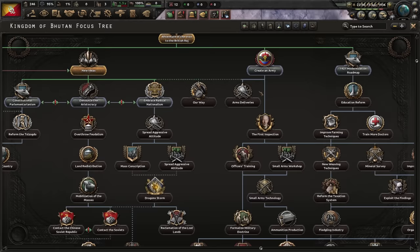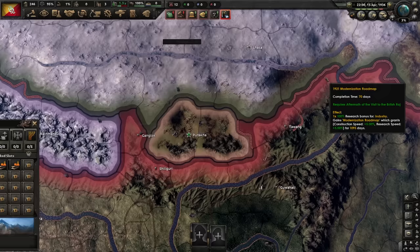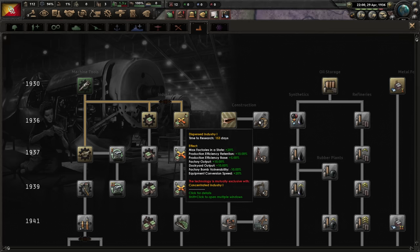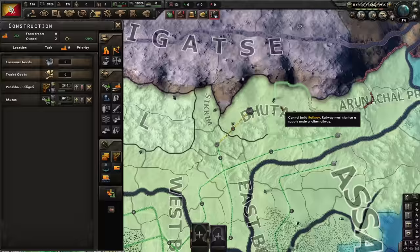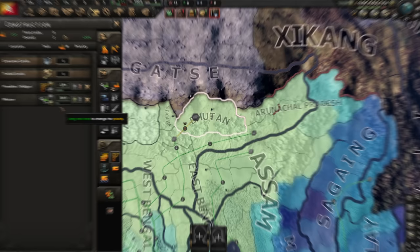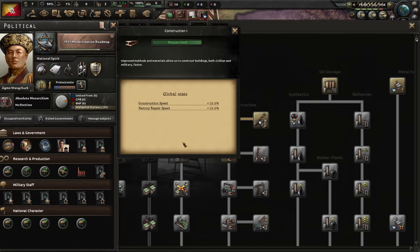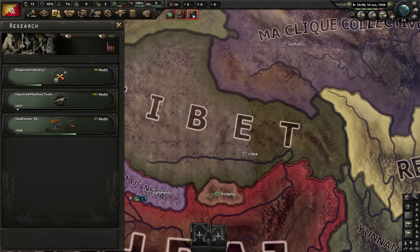Let's go grab education reform - that's another research slot, bringing us to four research slots. Not bad. I'm thinking climate-specific equipment; winter clothing seems like a really good idea if I'm going to fight the Russians and fight in the mountains of Tibet. I need to get some base industry going, and from there get some manpower and build an army. I'd like to set things in motion by 1939 - maybe if I can eat Tibet by then, I'll be great.